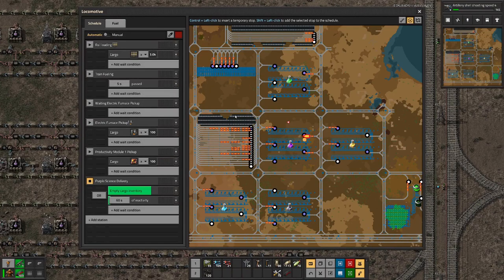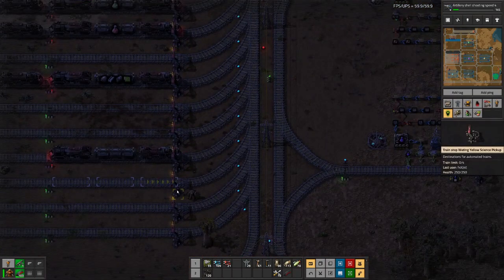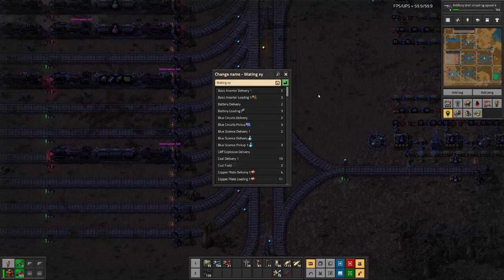As we can see, we have a waiting bay here. Maybe we should also have a waiting bay for purple science delivery. So — yellow science, purple science pickup, blue science pickup, military science — let's make this one: 'Waiting', and we can fix the typo here. Waiting purple science delivery.